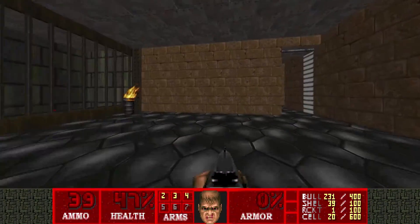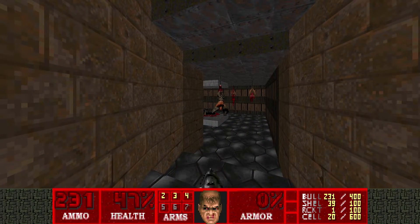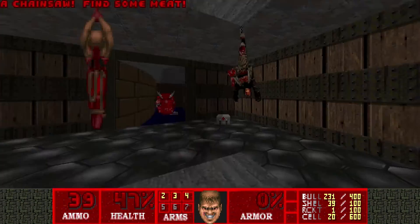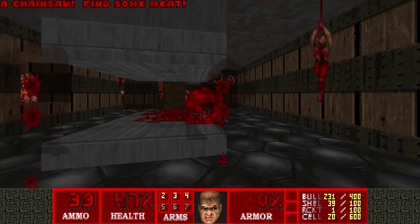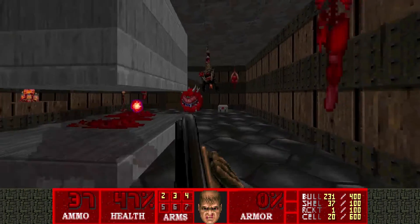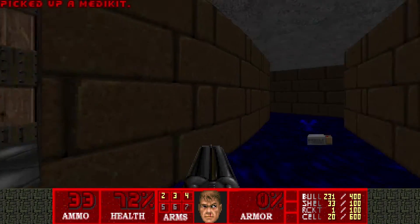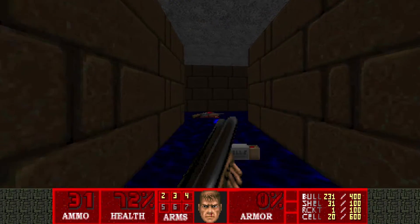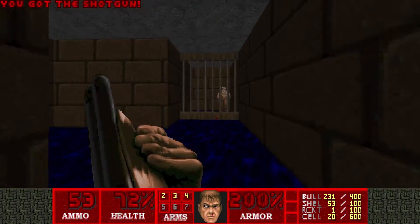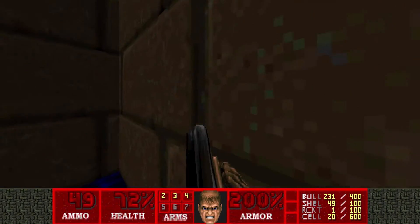I don't know what the point of that room is. Let's try something fun — there are two specters in this room, but maybe we can get them crushed. Yes! We did it! And the switch I pressed in the other room with the demons and imps opens up these bars.